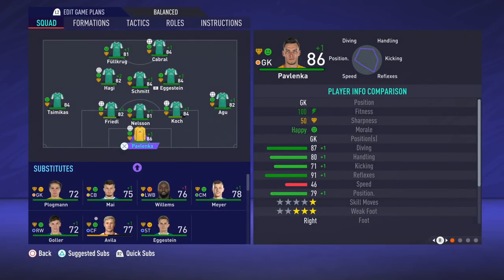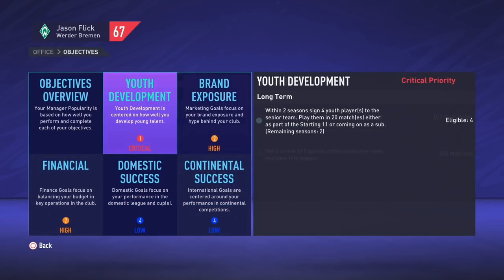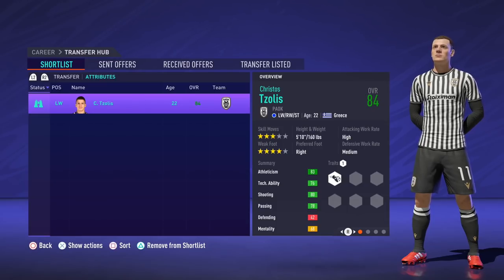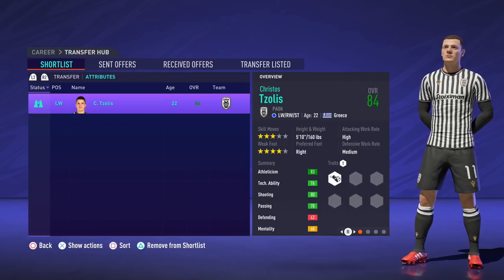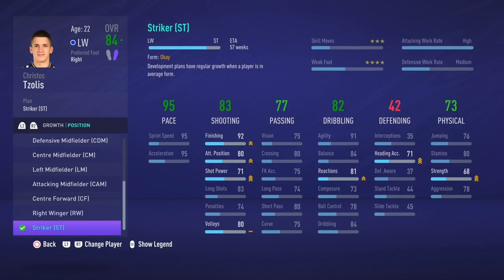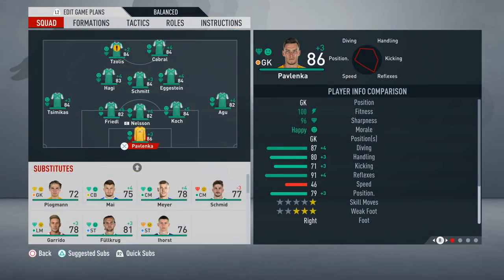Although Fulkrug will go down as a hero in this rebuild due to his goal output, he's getting up there in age and a replacement striker is needed. We have 76.7 million to work with and need to meet objectives to get our manager rating up. Looking outside the top five leagues again — Aqua were in our Europa League group stage last season, and for those who watched my Marseille career mode, you know Christian Solas. By default he's a left winger, but many in the career mode community use him as a striker. We'll set another transfer record, bringing in Solas for 55 million and immediately putting him on the striker development plan, which will take roughly a season to complete. Because Fulkrug becomes our new backup striker, we cash in on Eggestein, sending him to Benfica.